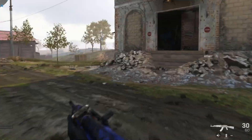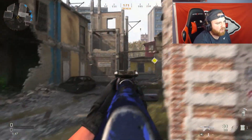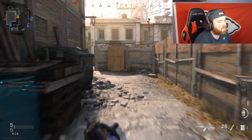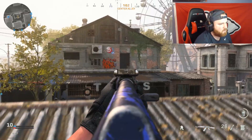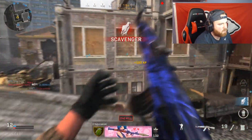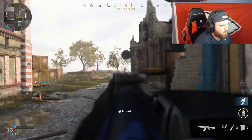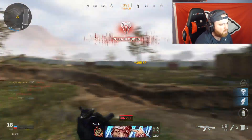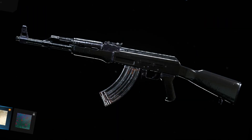We need five more kills and then we will get Platinum Camel unlocked on the AR. Oh — we need four more kills. I just jacked that dude's kill; I do not feel bad at all. Four more kills and then we get Platinum Camel for ARs. Three more kills, baby! We got Platinum Camel! Guys, this is Platinum Camel — boom!